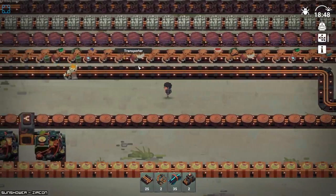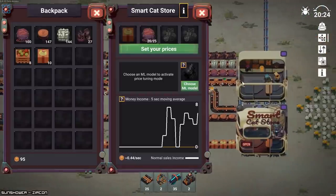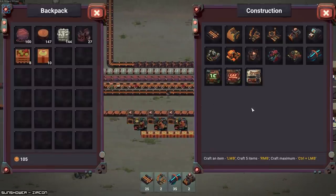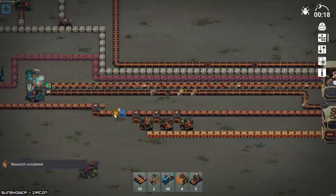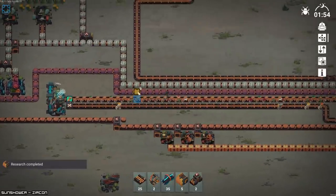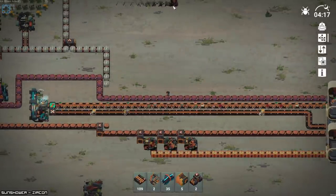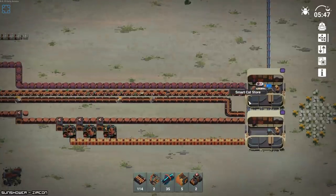It honestly looks like these worker cats might only want yarn and box. I guess that's fine. Is that all that metal mine? It is. So I guess in that case we can tear this up, because we're gonna need boxes and we're gonna need claw sharpeners.